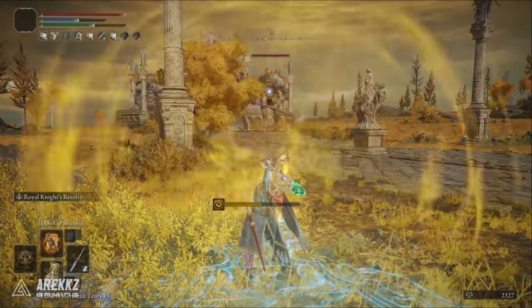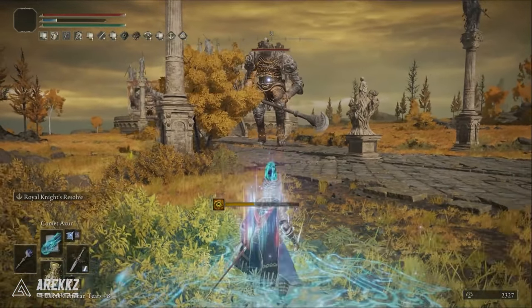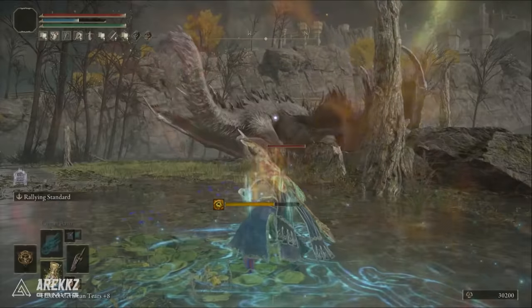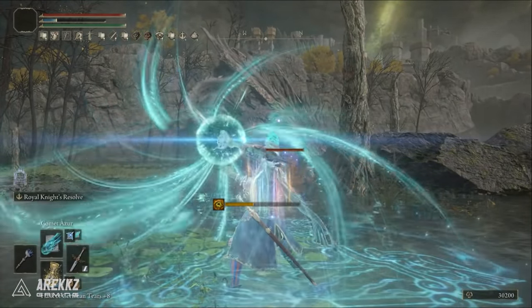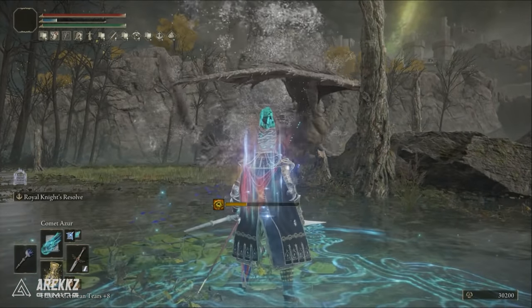If you didn't know, there are a number of buffs you can get in Elden Ring that greatly boost your damage. A lot of these buffs can actually stack together and can result in some crazy damage for whatever builds you have, but particularly for spell builds. In this video we're going to show you a lot of the different buffs that you can stack together to do some disgusting damage.